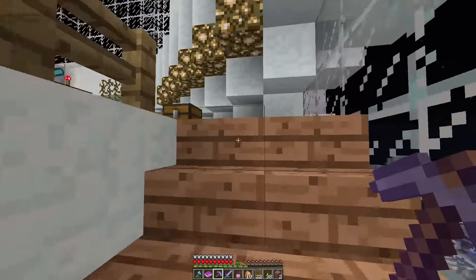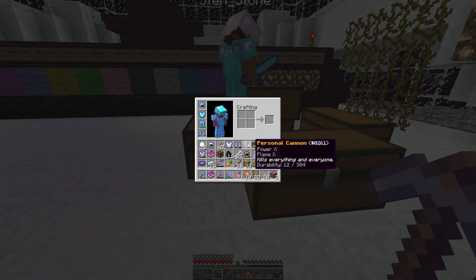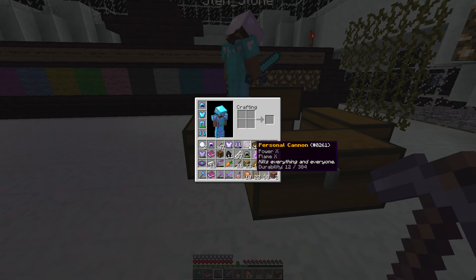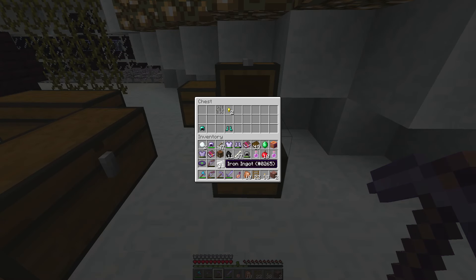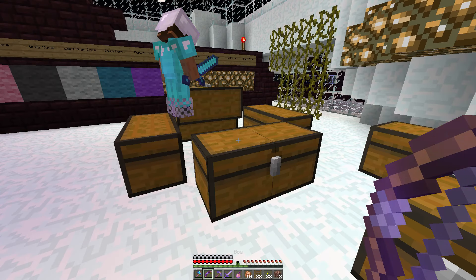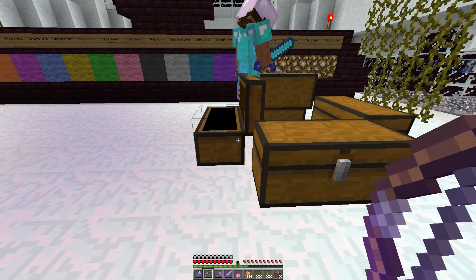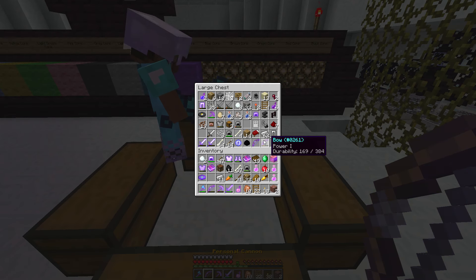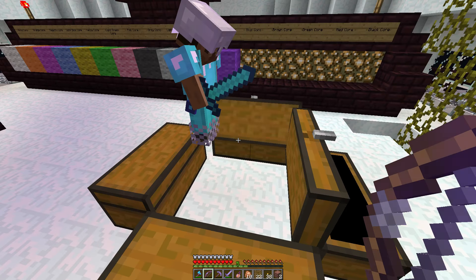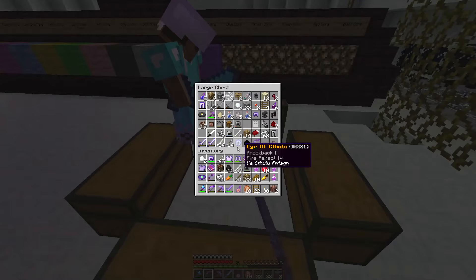My power 10 flame 10 bow has 12 durability left. That's the bow you were talking about. Also there was the flame 5 fire aspect 5 that I think you still have — yeah I have it. Too much to manage. I had a power 3 that I think I died with — that's annoying. Right, where did you see grass?